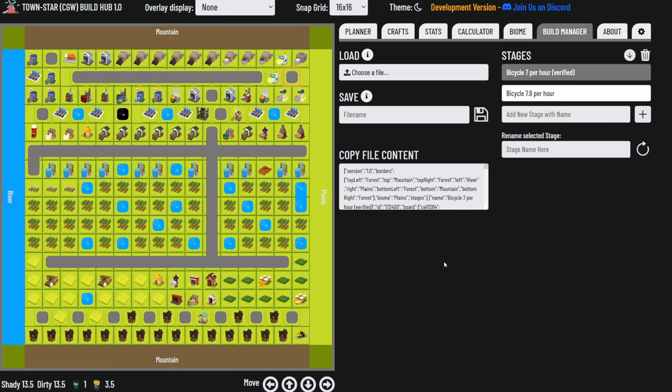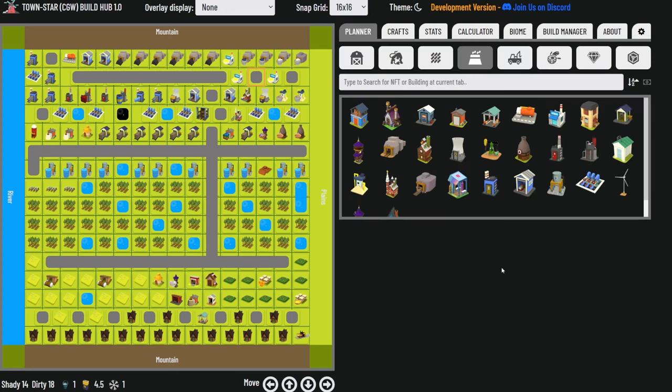There are two stages of this design. The first is the version making around seven bicycles per hour that I just showcased and verified. Definite GJ's most recent tweak, shared on the visualizer, claims 7.9 bicycles per hour. The key change is adding a third glass factory making molten glass, which helps push the lights production rate and therefore the bicycle rate higher. It also moves one of the mines since it was already over-producing chromium and limestone, and deletes one paved road. I didn't have time to fully validate this tweak but I'm pretty sure it works.